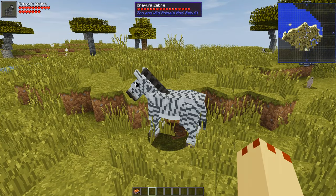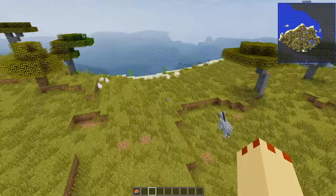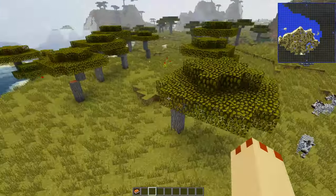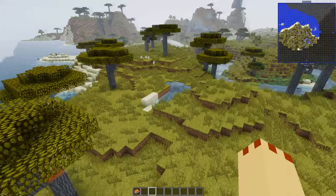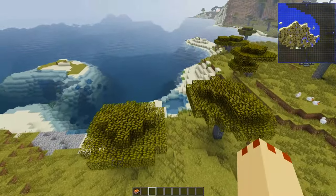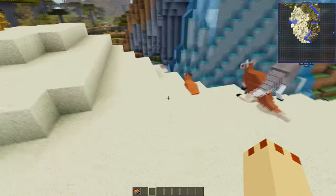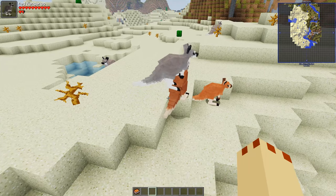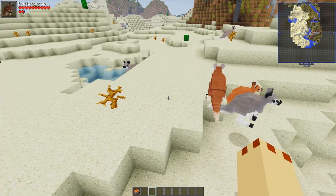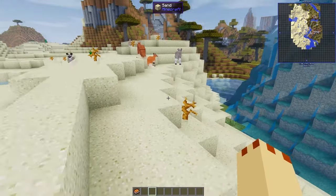So they do spawn in their correct biomes. There are some new elephants as well, which is very cool. First up - kangaroos! And you can see what I was talking about with all the different skins. If you haven't seen the Zoo mod before, they have wonderful skins and the detail is just magnificent - bouncing away.